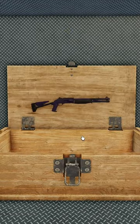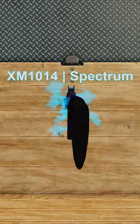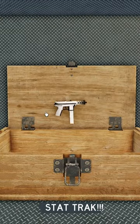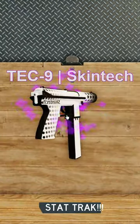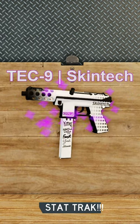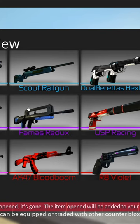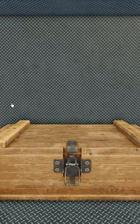First off, we are going to unbox the first crate. I'm not happy with a shotgun — oh, Stat Track! Stat Track skin, Tech-9. That's quite cool, I like the Stat Track. I mean, I'll take it. Okay, three more cases.